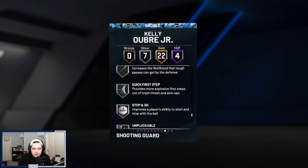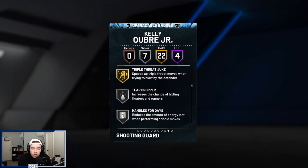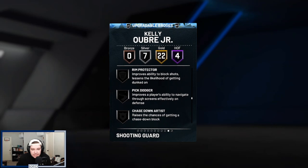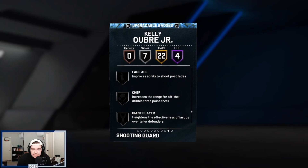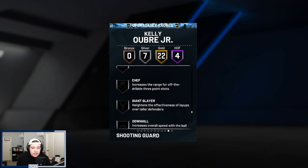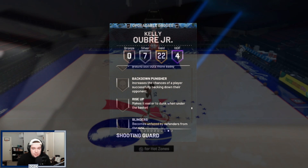He also has seven silver badges: teardropper, handles for days, quick first step, needle threader, stop and go, unpluckable, and sniper. You can upgrade all of his silver badges except for quick first step, which is nice — so you can upgrade his sniper and handles for days if you want to use this card. Additionally he can get badges like dimer, pick dodger, chase down artist, clamps, and intimidator, so he can get a lot of good defensive badges, plus shooting badges like chef or dead eye. I'd definitely add clamps, chase down artist, intimidator, and pick dodger to push this card to the next level at the shooting guard position.